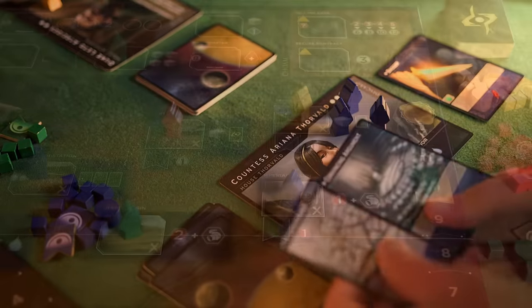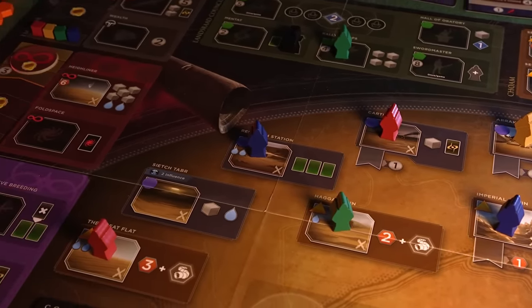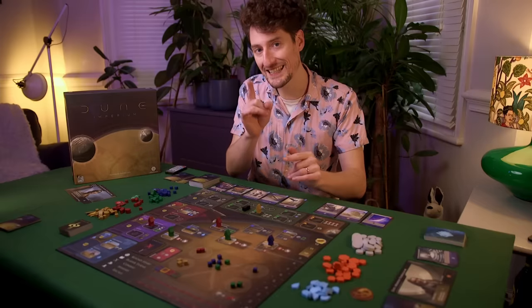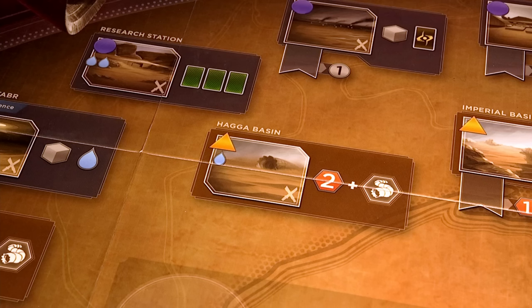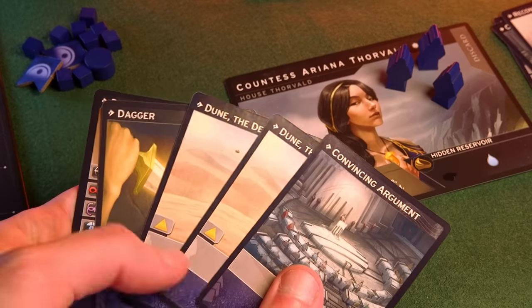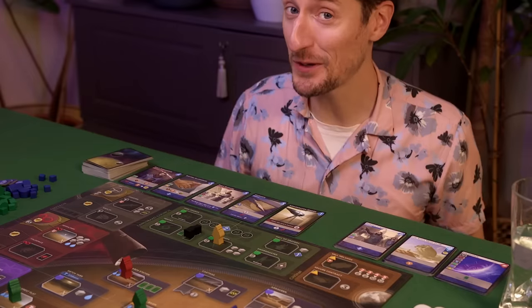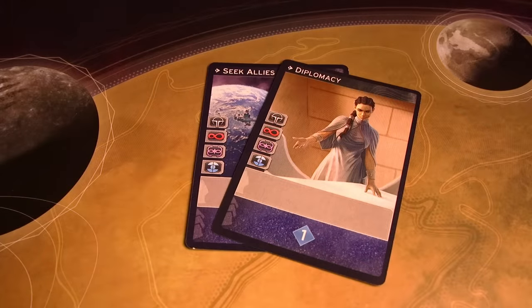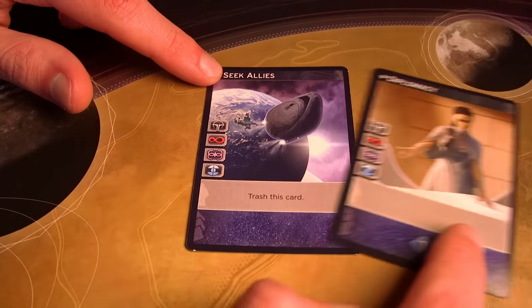All players draw a hand of cards and take turns placing one of their workers for as long as they have agents available. But where you can place agents isn't only dictated by what's currently unoccupied — each location requires that you play a card matching its symbol to go there and get the cool stuff. Only two of your ten starting cards will let you visit the four factions on this side of the board, and one of those two cards, when used that way, is removed from the game.